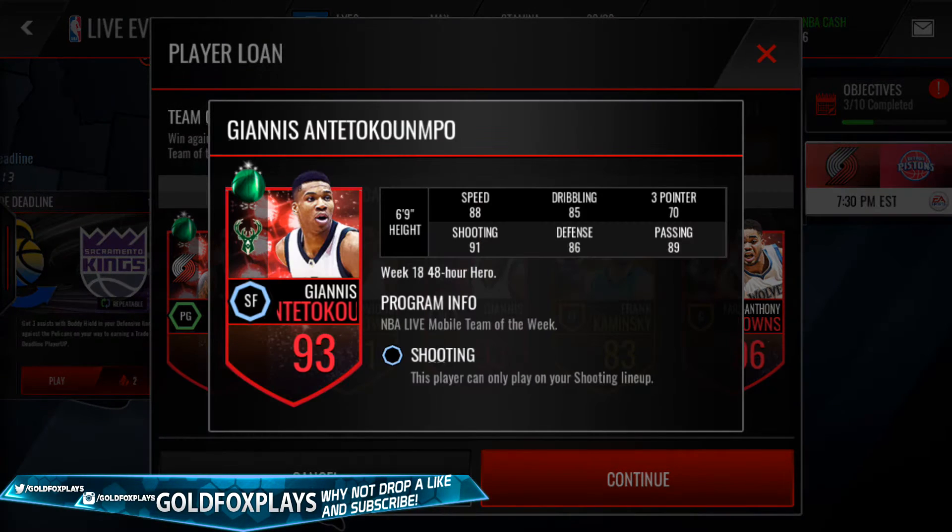The next one is a limited 48-hour edition, Week 18, Giannis Antetokounmpo — shooting small forward, 93 overall. Pretty good shooting stat, 91 overall shooting, 88 speed, 89 passing, 86 defense. All his stats are pretty good, except his 3-pointer.